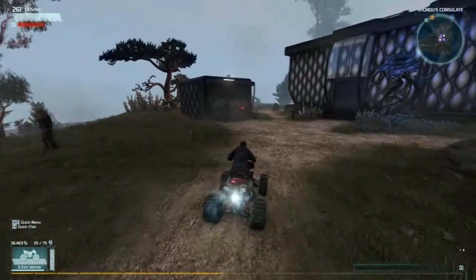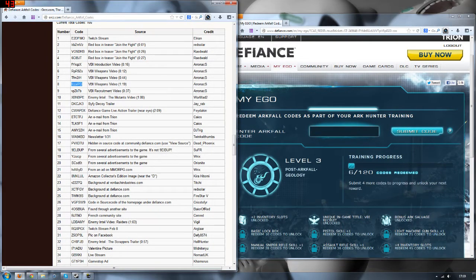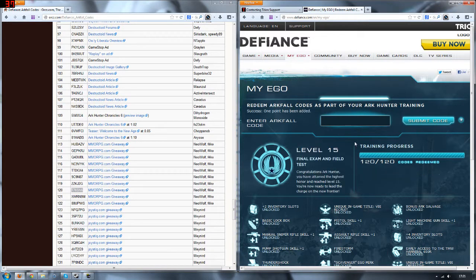Now to get these rewards it's pretty simple, although tedious. You just have to copy 120 codes from the list that will be in the description into the MyEagle application on the Defiance website. Make sure that you are logged into the account you used to play the game and have selected the right character, then start entering the codes. This took me about 10 minutes to complete but wasn't too bothersome once I got into the pattern of copy and pasting over and over again.